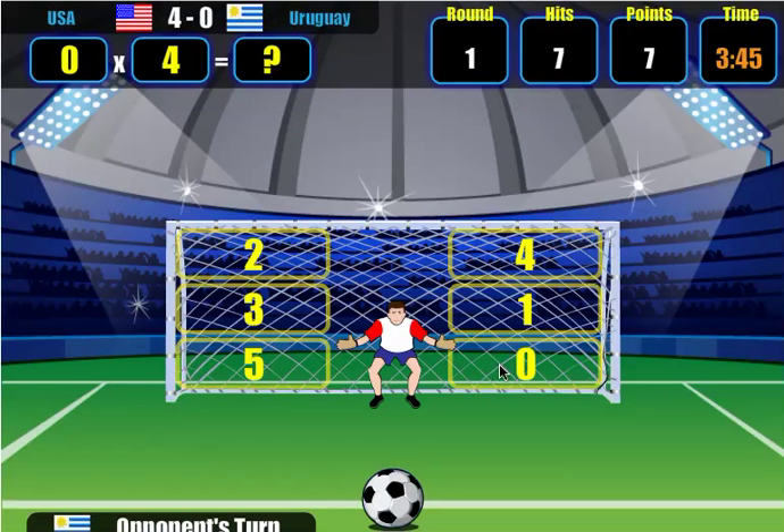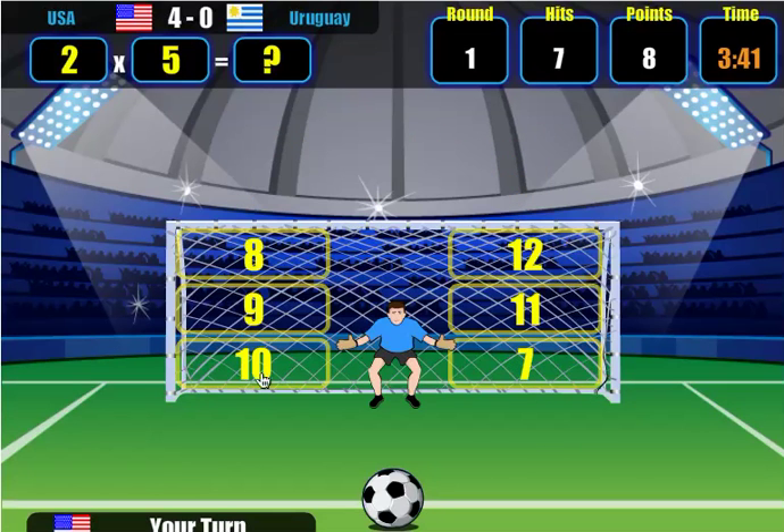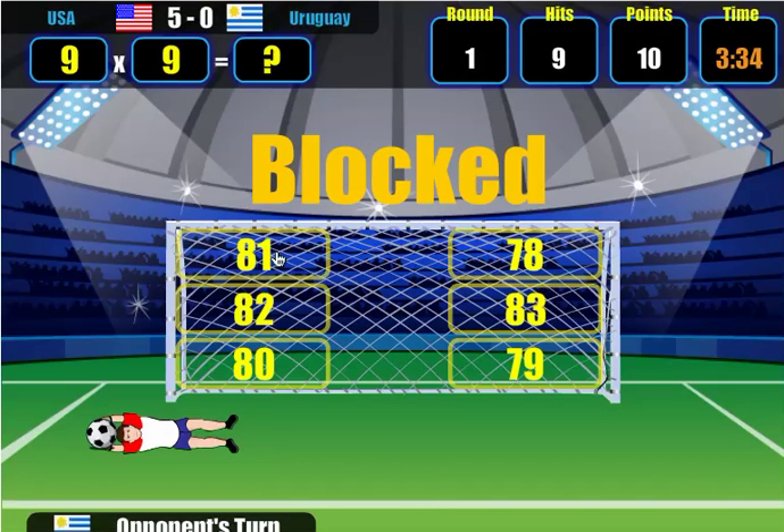0 times 4 is 0 — I block Uruguay's shot. And finally, 2 times 5 is 10, that should give me 5 goals. I just have to finish it out here. 9 times 9 is 81 — I'm going to block their shot.